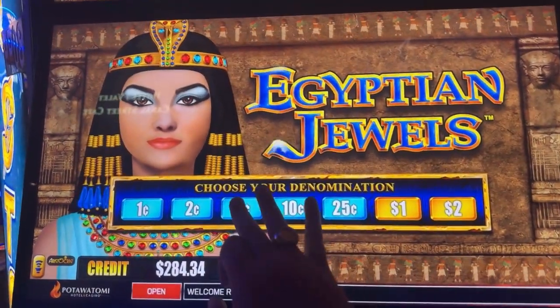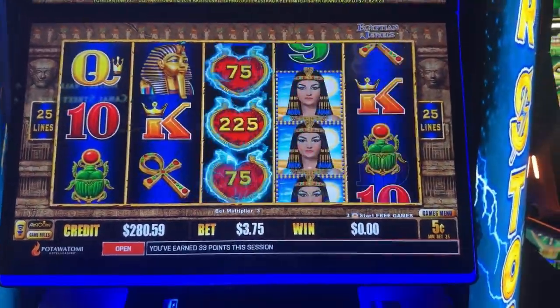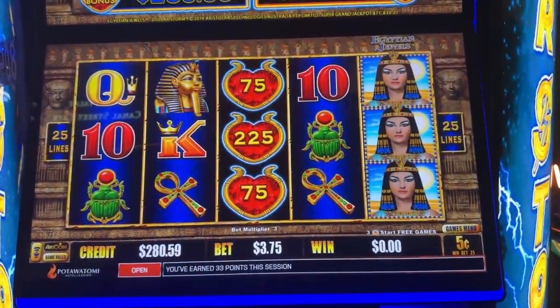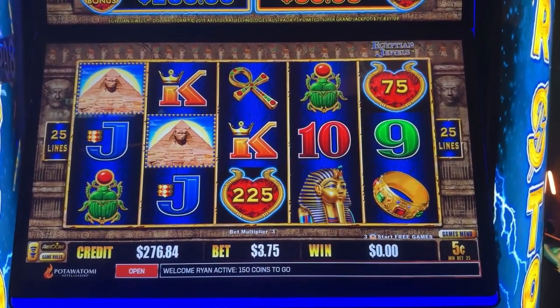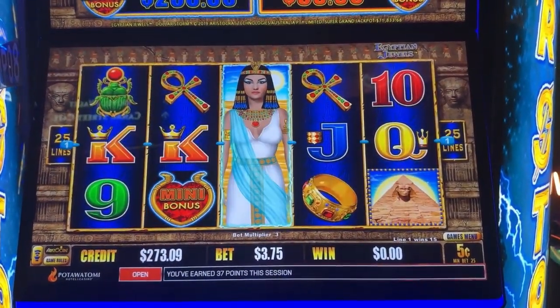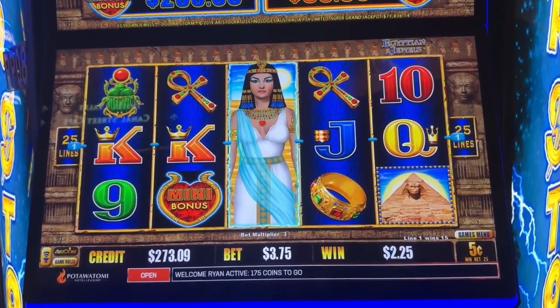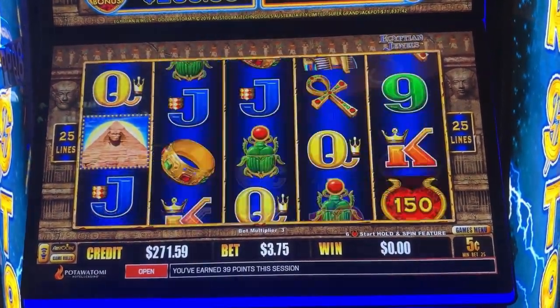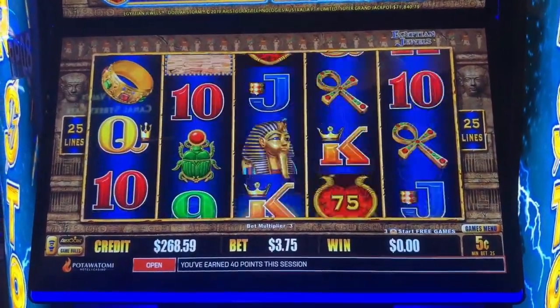Let me try changing the denom — nickel denom and we'll do $3.75 a spin. Oh, nice numbers! Come on, do it again. Almost back-to-back bonuses — yeah, where were you last spin?